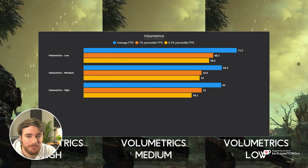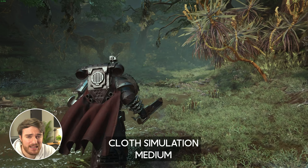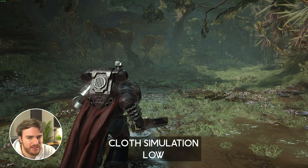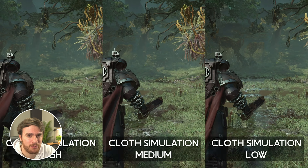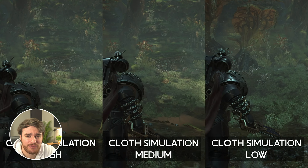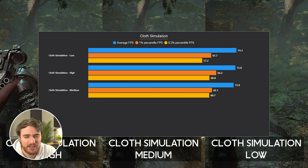Cloth Simulation is usually a CPU-limited effect, and I'm pretty sure here it's almost no difference. But there is a noticeable difference between High and Medium, where there's a lot less whooshiness with the lower options, and especially on the lowest option where there's almost no whooshiness at all. The FPS showed almost no difference, and I guess I was GPU-limited at least most of the time, so that's probably why.